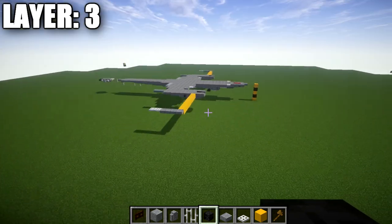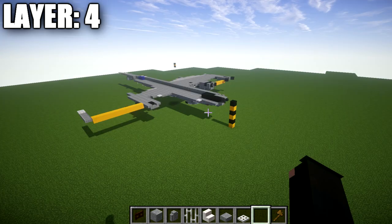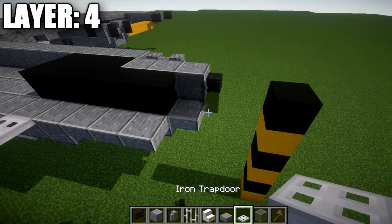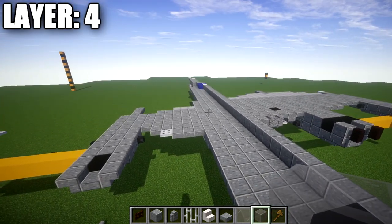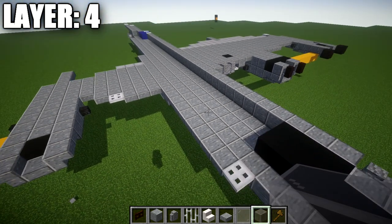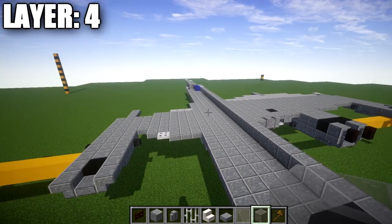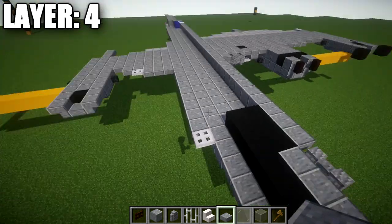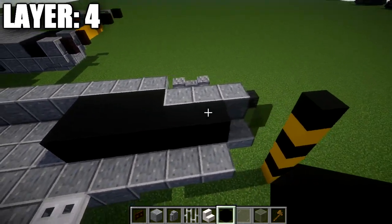Layer 3 is starting to take the shape of an aircraft. Moving into layer number 4: at the front nose, place a light gray stainless block on top of the polished andesite top slab, followed by a light gray stainless pane, then go back from this block. This area is hollow, which is perfect if you want to do an interior — this tutorial won't include one, but if you want to build an interior, that option is available. If not, close it off with a row of 5 black concrete blocks.